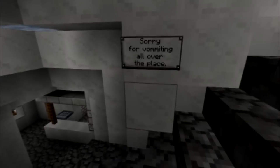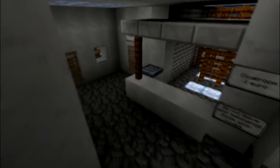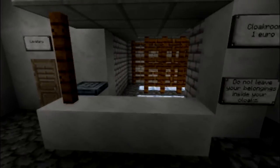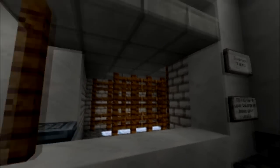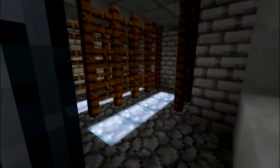Here are some diagonal steps — be careful when doing those, it needs to be fluent. So we are entering the disco. Here is the cloakroom. What's interesting about this is the suspended ceiling here — it's made of slabs.